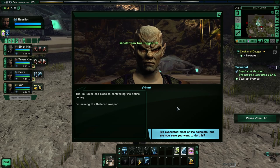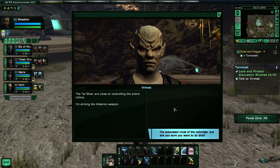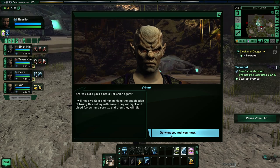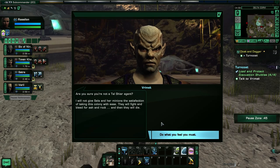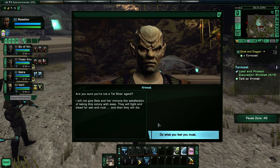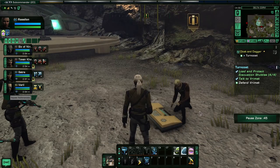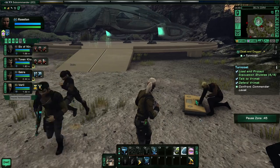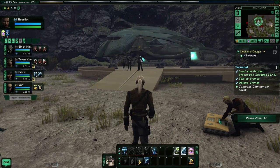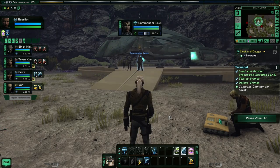Vrimec says he's ready for death with the Thaloran weaponry. I say maybe he is, but I'm not. He insists the Tal Shiar are close to controlling the entire colony — I say no, they're not even close, I've destroyed a ton of their groups. I've evacuated most of the colonists. He won't be dissuaded — he will not give Sela and her minions the satisfaction of taking this colony with ease. Blow the planet, I guess. Now I have to confront Leveck — he's bound to have found out what we're doing down here.